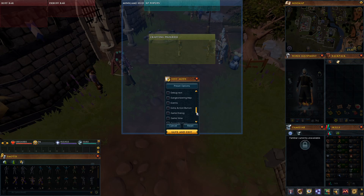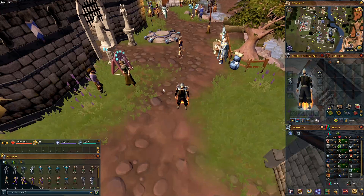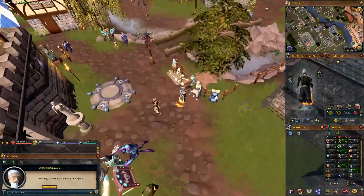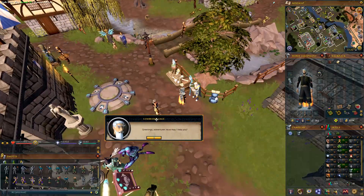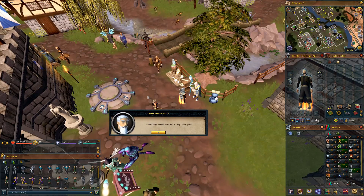There's one more element I want to place — the dialogue/text window. It's easier to just go cancel and save. Let's talk to an NPC real quick to get it to appear — the Lumbridge Tutor works. I like to move this so it's just above everything, but for now I'll move it up out of the way and come back to it later.